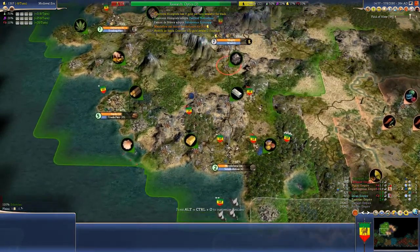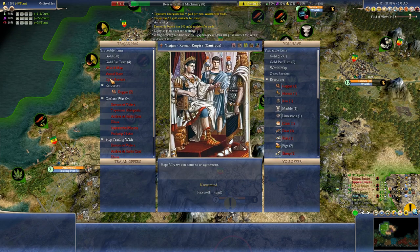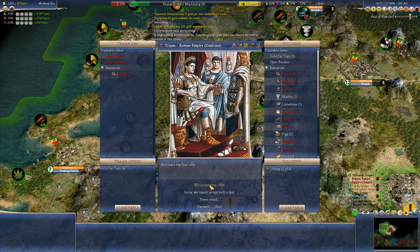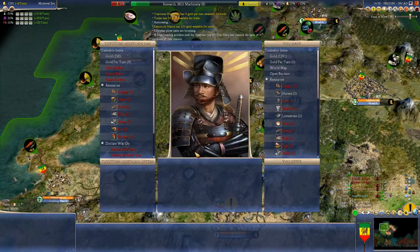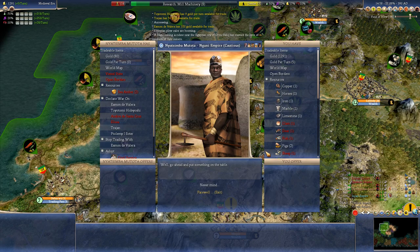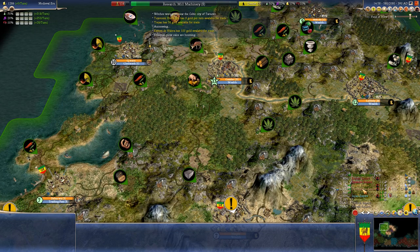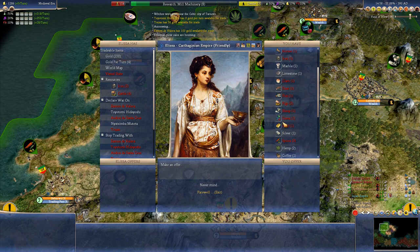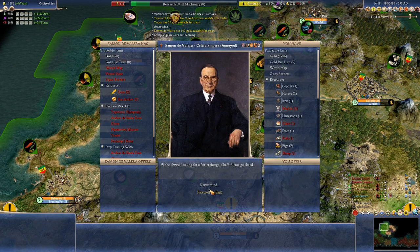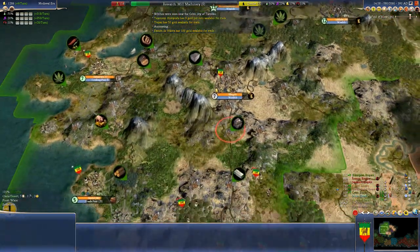Our economy is absolutely booming, and it will only get better. Will you take some tobacco? And some hemp — four gold? I'll take it. Let's try to sell hemp to some of the empires — nine gold a turn. Unguni you're not making any gold per turn but I'll take your world map, thank you. It just updates borders between empires; it's good to grab that on occasion. Carthage wants hemp — four gold a turn, sounds good. The Celts and Incans and Egyptians are not making any money — the Egyptians are totally broke.